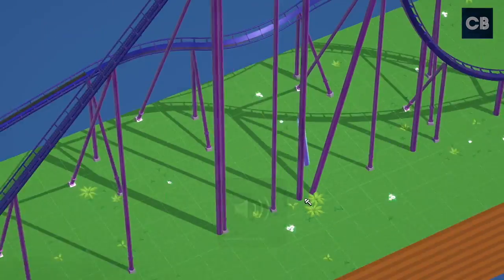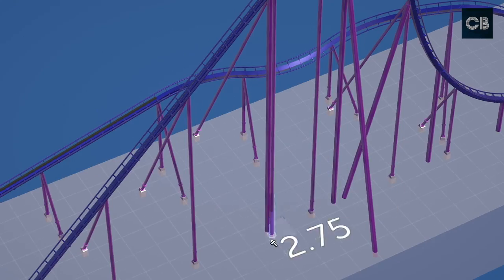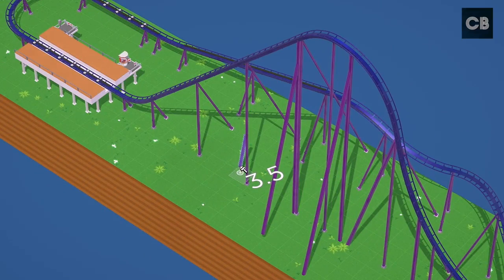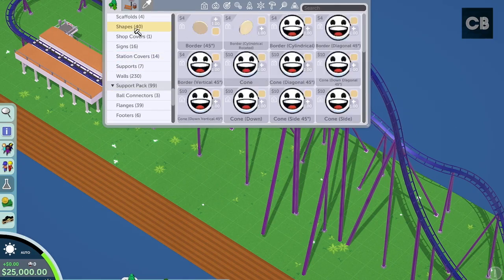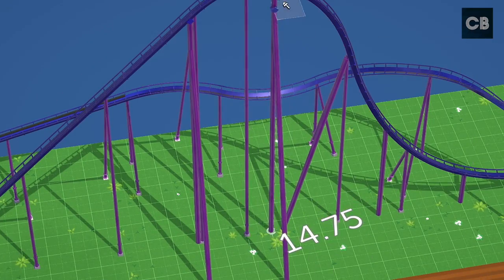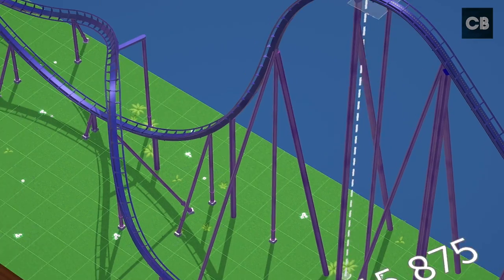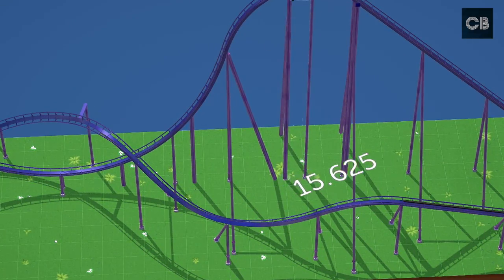Having a nice small plot of land really helps with building and putting your ideas into a smaller space. That's why I made this map really skinny — it's 10 tiles wide and 100 tiles long. My inspiration was kind of the Goliath BnM hyper coaster, which is actually a mega coaster under 200 feet found at La Ronde in Canada, and also Goliath at Six Flags Over Georgia.